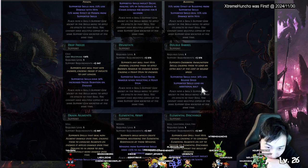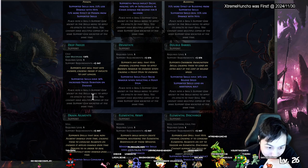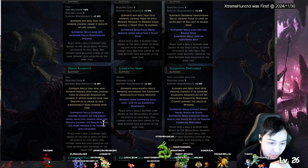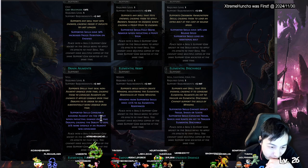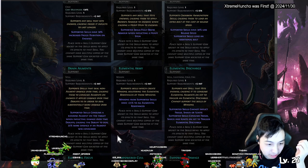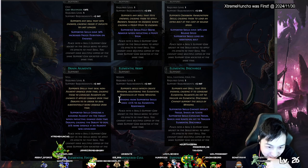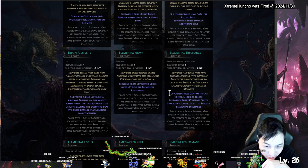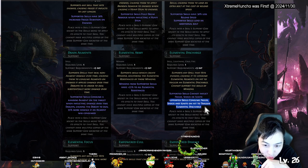Double Barrel — 30 percent faster reload so you can reload faster with additional vault. Drain Ailments — the supported skill consumes a random ailment on the target when inflicting damage over time debuffs. So if you shock them and then do poison, it'll consume the shock and the poison does more. The elemental discharge version cannot apply those ailments but it consumes them and triggers an elemental discharge.